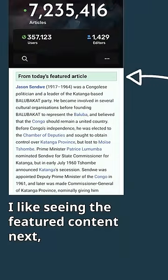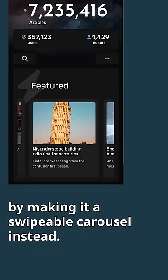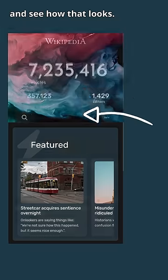I like seeing the featured content next, but how about we update the format by making it a swipeable carousel instead? This would be a nice opportunity to incorporate some color, so let's pull a blue from our abstract art and see how that looks.